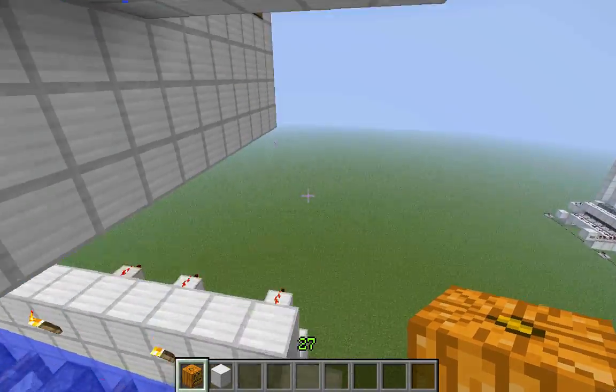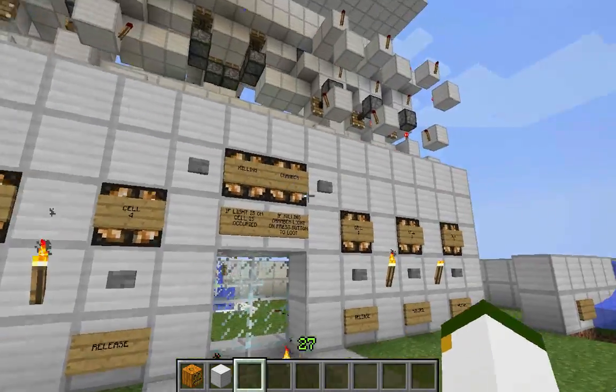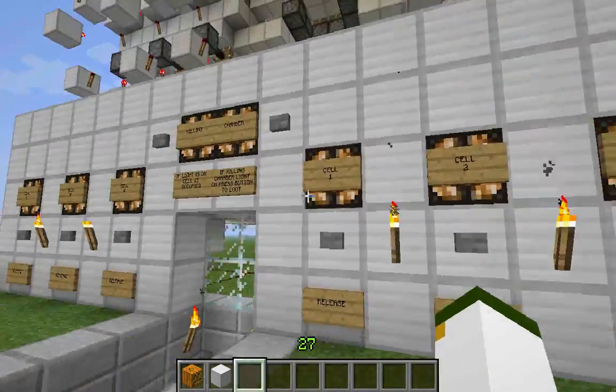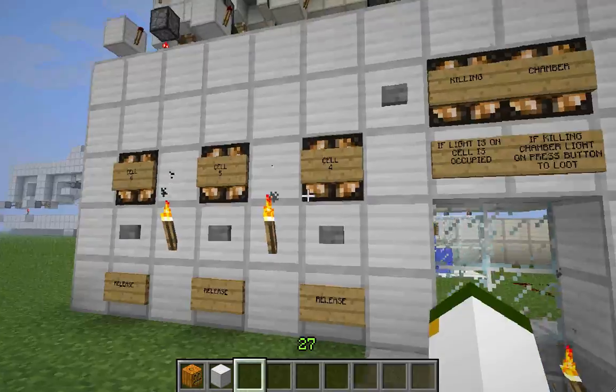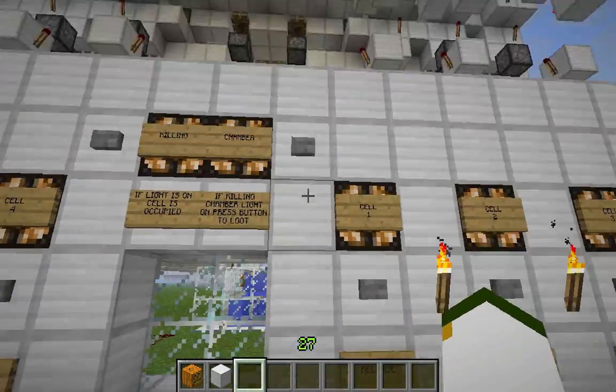Now let's run over to the control panel really quick. As you can see, every single light is on — Cell 1, Cell 2, all the way up to Cell 6 is filled. And the Killing Chamber is also full.